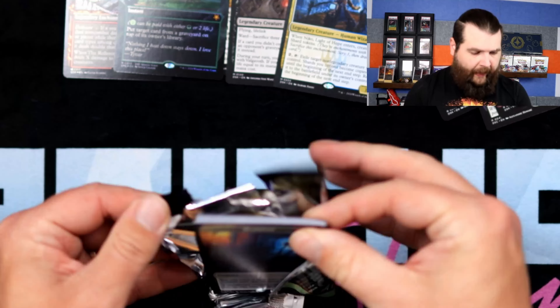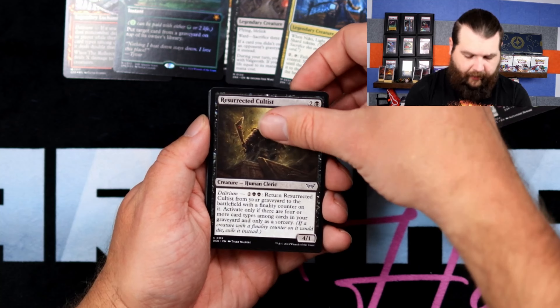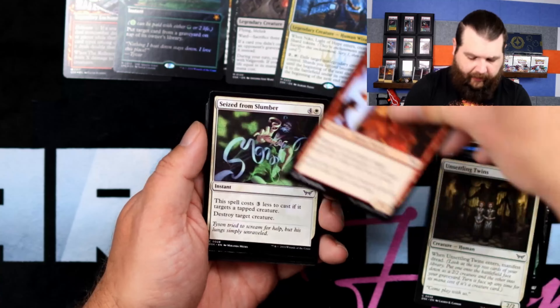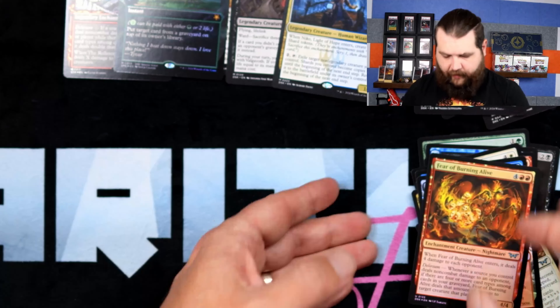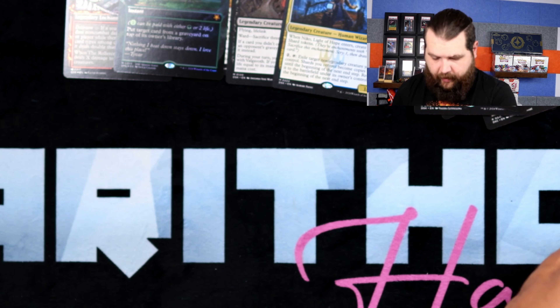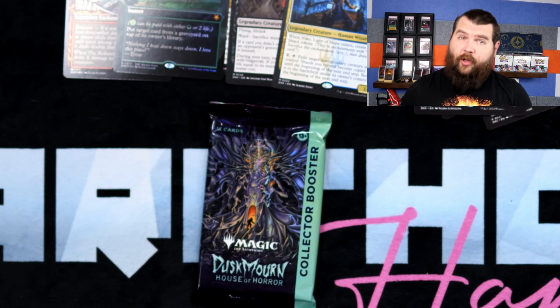Alright, this is the last play booster before the collector boosters. Resurrected Cultist, Say His Name, Meat Locker, Unsettling Cleanse, Most Valuable Slayer, Seize from Slumber, Twist Reality, Get Out, Threats Around Every Corner, Shroud Stomper, Veteran Survivor, Balustrade Worm, Razortrap Gorge, and Fear of Burning Alive. I don't think Balustrade Worm really held up — people were really excited about it and it did not do the do.